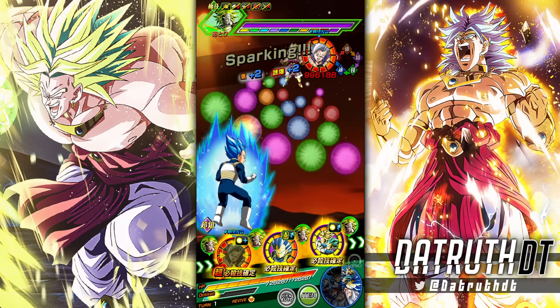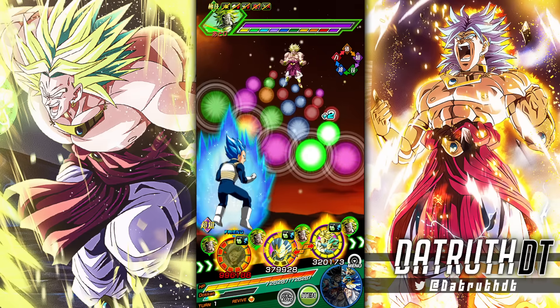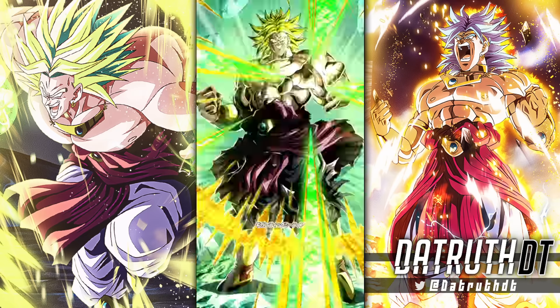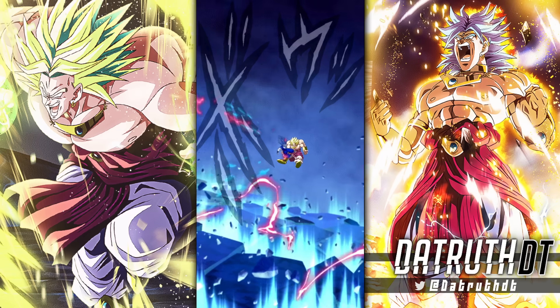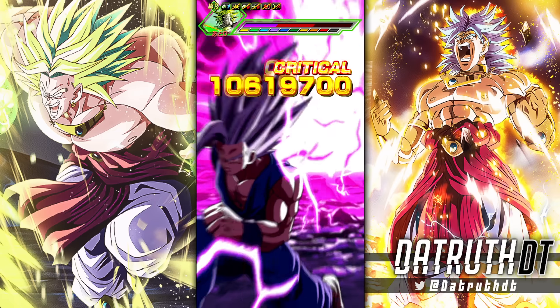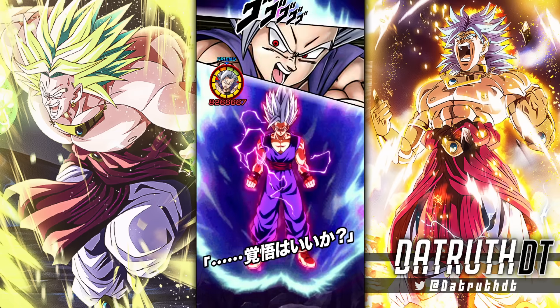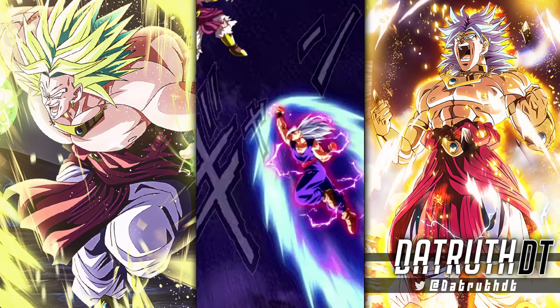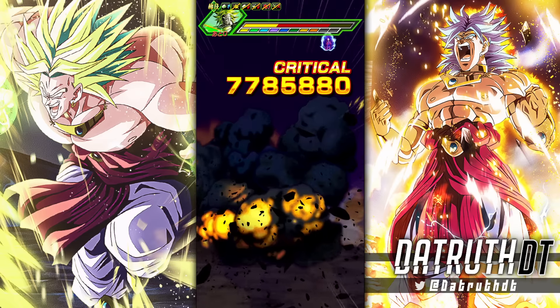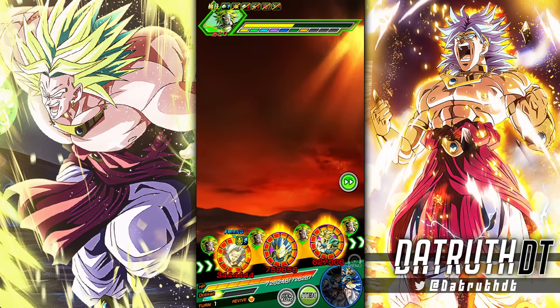Now we're at stage 10 and we get Broly, who has already been a boss in a couple of stages. Beautiful perfect rotation — Broly is probably going to be dead immediately. Let's make sure Vegeta is at 24 ki to get the big attack buff as well as the crit. Broly hits with his super attack right away. I love fighting this Broly as a boss because his animations look really good — that's what's great about all these elaborate animations and LRs.